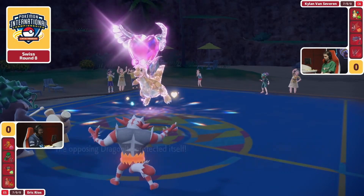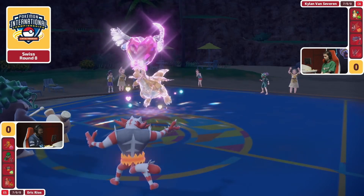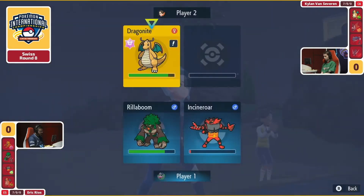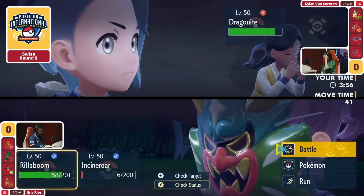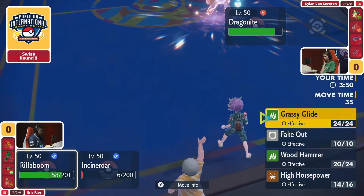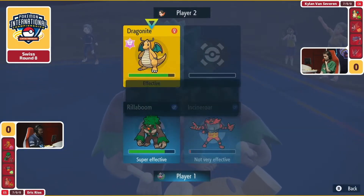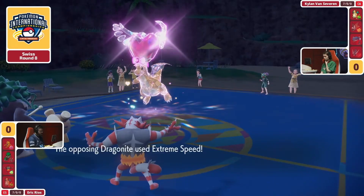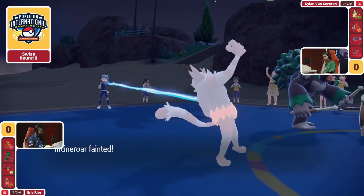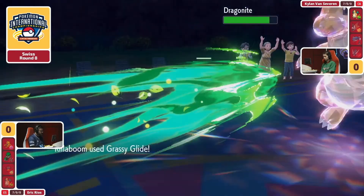At this point you were really hoping you would have enough Scale Shot hits to deal with that Rillaboom. Now the Loaded Dice is gone, and we have to call back to Eric's heads-up play of actually sacrificing his own Dragonite. He got so much accomplished with it earlier on that it felt like maybe my Dragonite has overstayed its welcome. I've put Kylan into this position where you now have your own Dragonite on the field, but my Incineroar survived, and at least you can get the Extreme Speed knockout here. Has the Scale Shot Defense drop done enough where Rillaboom can actually knock it out?